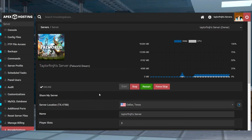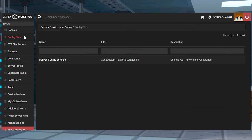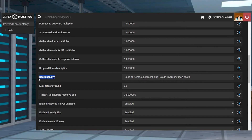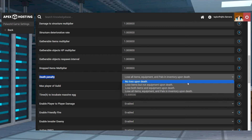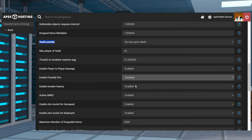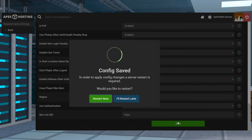Head towards your Apex Server panel and click Config Files near the top left, select Palworld Game Settings, and then find the Death Penalty option. You can change this to your desired difficulty, determining the death punishment. After that, you can edit the other settings from the chart according to what you want in your setup, and then click Save at the bottom and choose to restart the server.